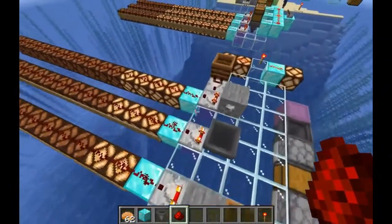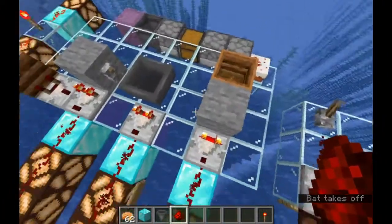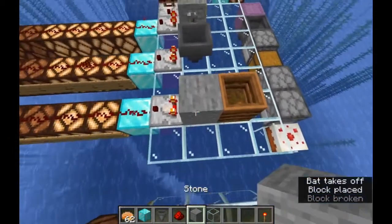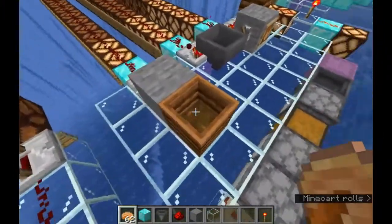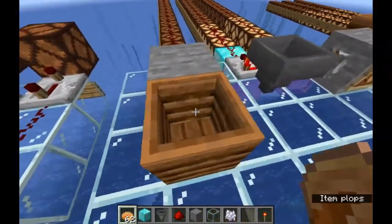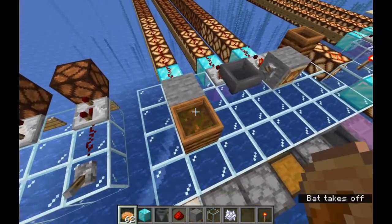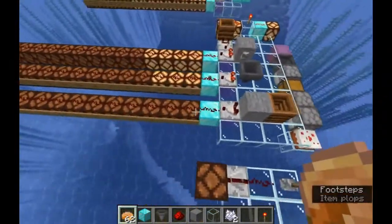Over here we have some comparators. A comparator can read information about a block, and it can also read information about a block through a solid block — it can't do it through a transparent block, but it can through a solid block. We'll start with a composter, nice and simple. You'll see as the composter changes between its eight different states: it's empty — zero. Then we've got one, two, three, four, five, six, seven, and off. So zero to seven signal strength.